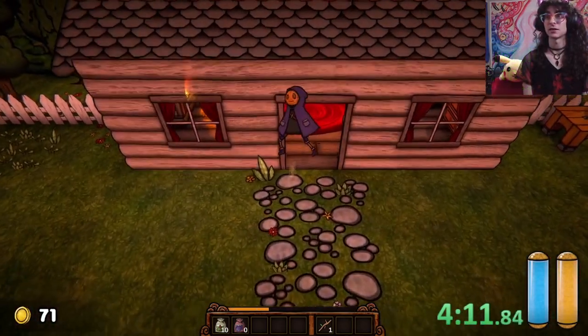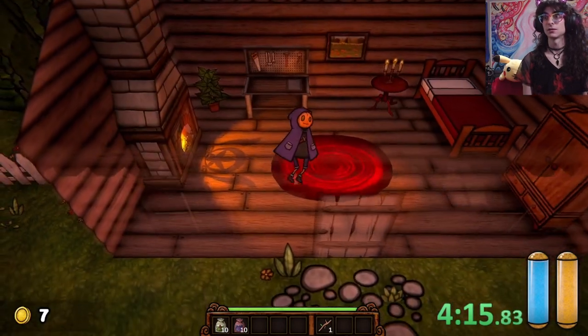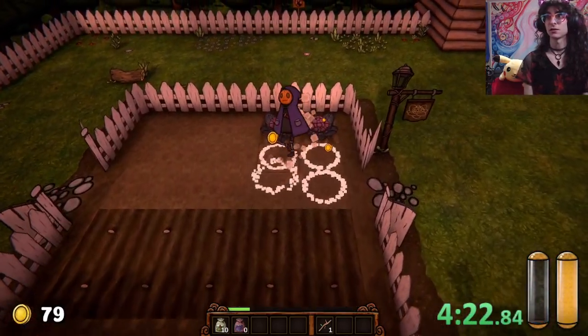Then we go and get another 10 seeds and a cash upgrade — 1, 2, 3, 4, 5, 6, 7, 8, 9, 10 — and we go. Now what we're going to do is we are going to plant: 1, 2, 3, 4, 5, 6, 7, 8, 9, 10. And come over here, then we go back inside.